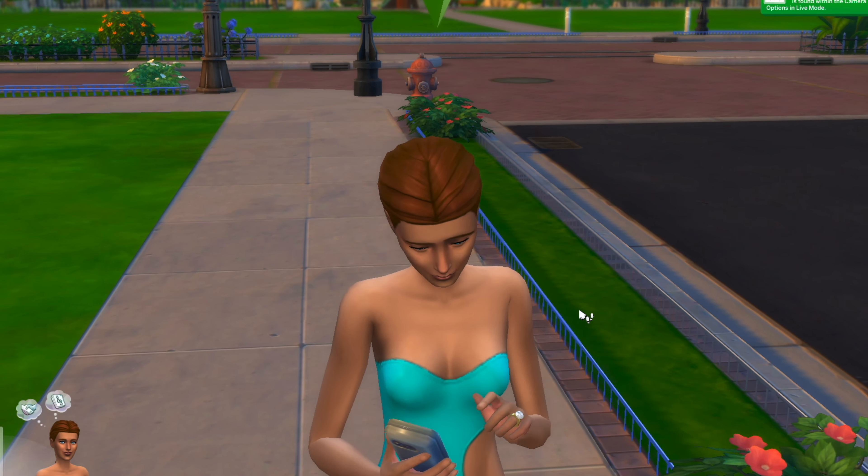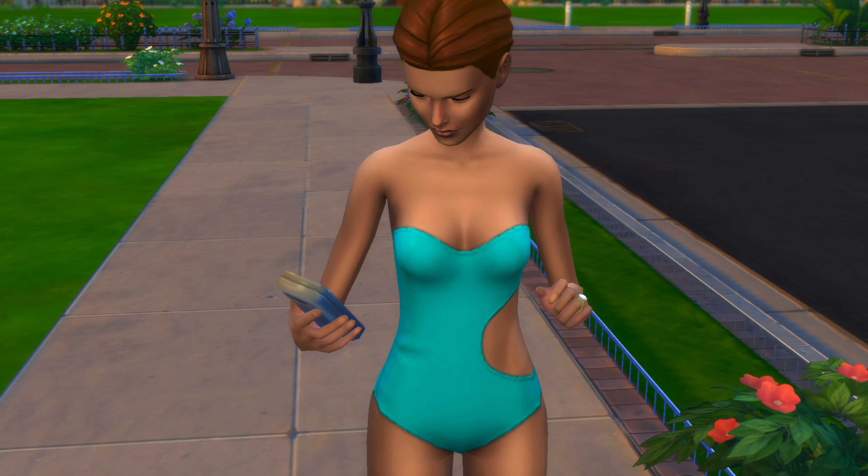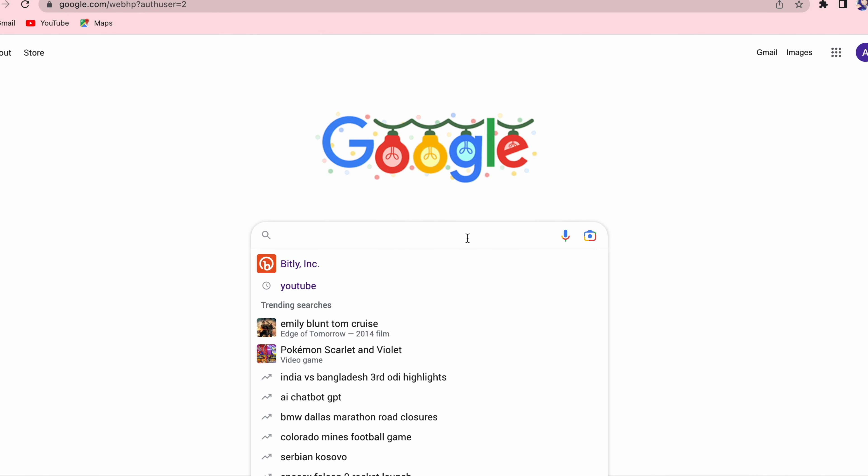To start off, you're going to need a lighting mod. You can go on Google and just type in CAS lighting mod for Sims 4. I've already pulled up a couple that I felt were pretty cool that I would use in my own game as well.